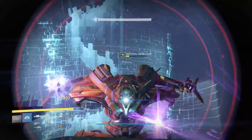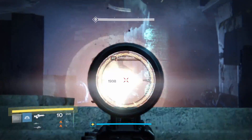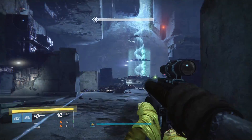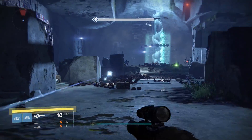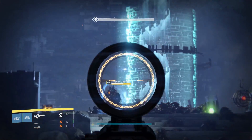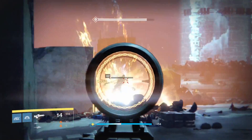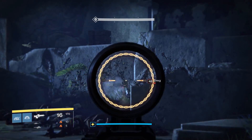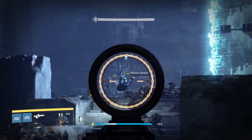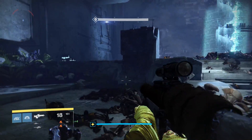I'll hide out real quick with the Sniper and hit him in the eye — a couple of shots and he's down. I'll clean up the rest of them. There are a couple of yellow bar vandals up there along with a knight — and of course we've got an arc shield. This is not one of those deals where you can run right by these guys, because you have to take them out before the controls of that elevator up there become available.